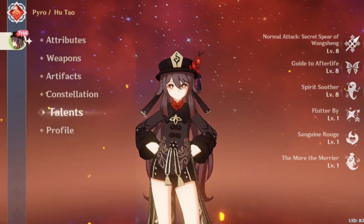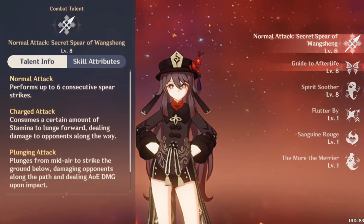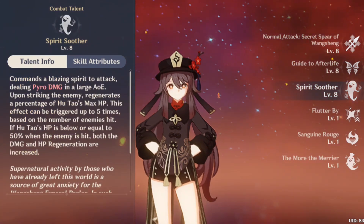As for the talent priority, you want to level up your normal attack, then your elemental skill — both of them having equal importance — and then you want to level up your elemental burst.